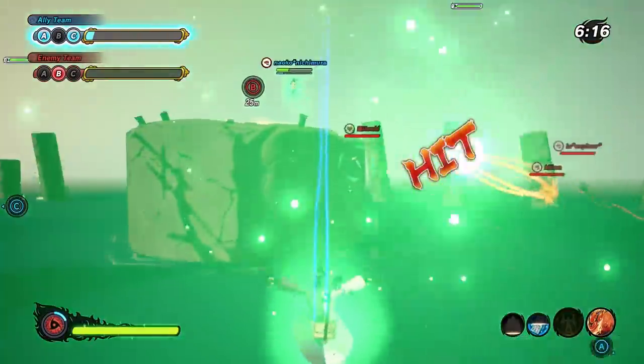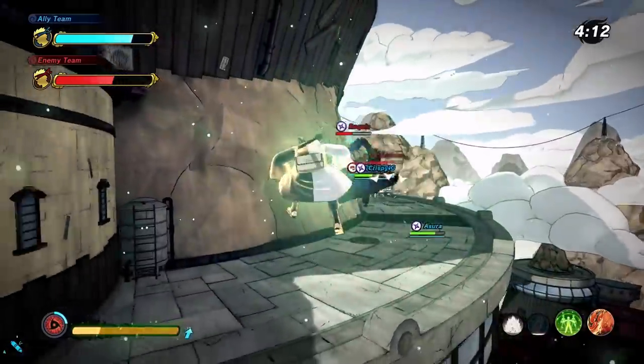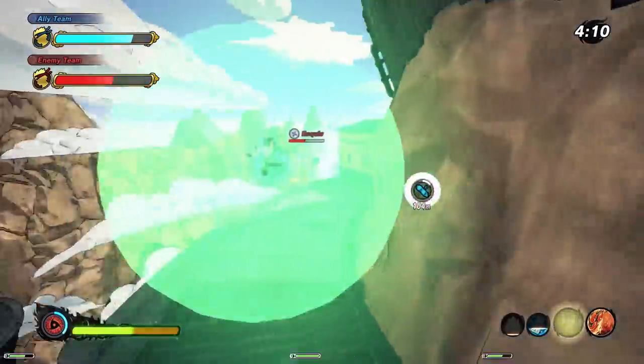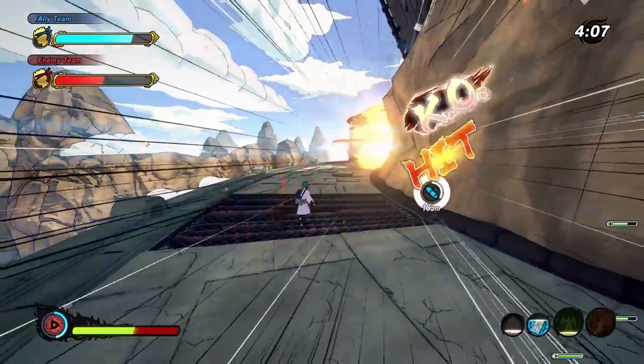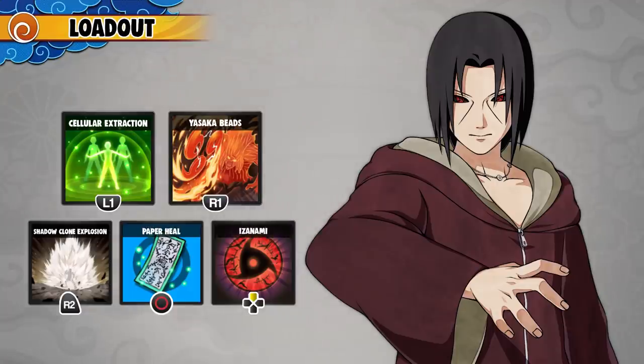At first glance it's just super obvious and it doesn't even look like it's well synergized, but this build just does everything. You can solo heal, you can assist in team fights and even counter defensive options. Let's break it down. Cellular Extraction and Yasaka Beads — it is that simple. I run healing tags if I'm solo healing; if not, you can run something a bit more aggressive.